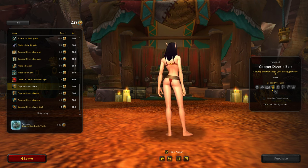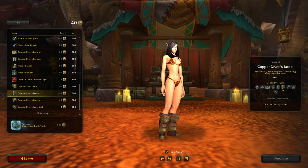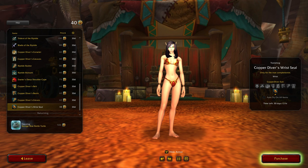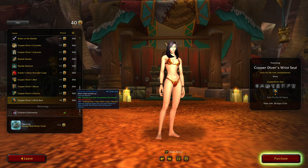Copper Diver's Belt - that's not bad, but that will be around the middle of the purchase tally. Boots - yeah, they might be at the bottom. These are slightly better - I don't really like them that much but it does go with the set, so eventually. Gloves - I don't mind those. And wrists.